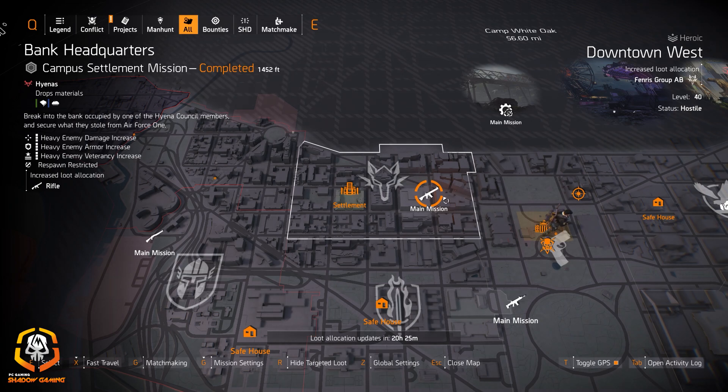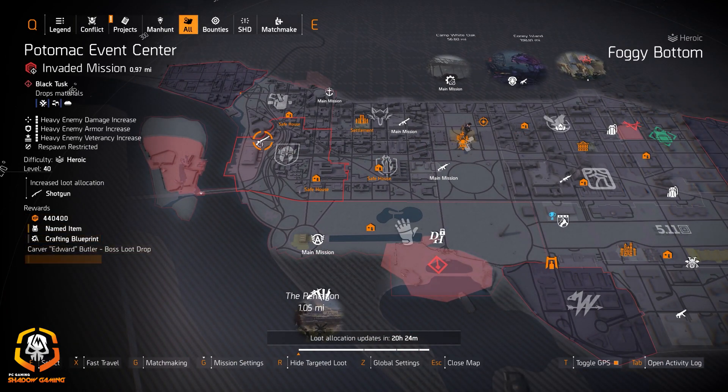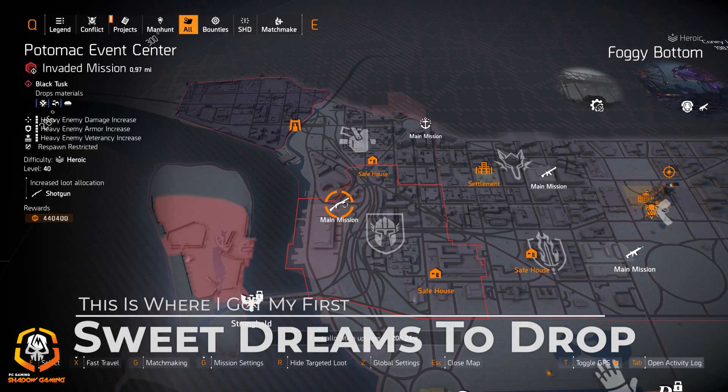You can also finish the mission if you want a good Classic M1A — I love Boomerang and Rifleman more than the Baker's Dozen. If you're looking for rifle talents or just farming for an M1A, Baker's Dozen, or MK17, Bank Headquarters is great for that too. I'd also recommend Potomac Event Center.